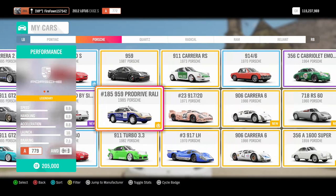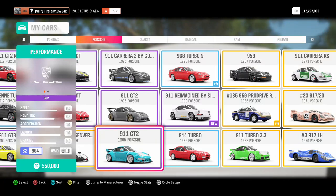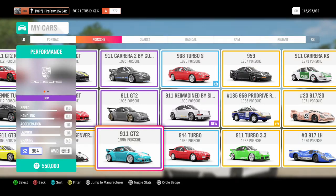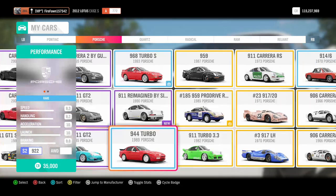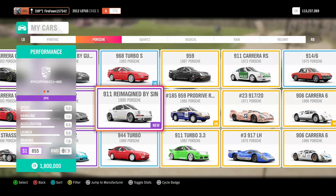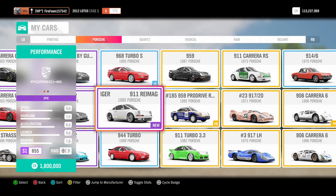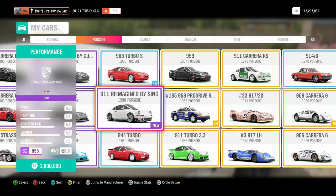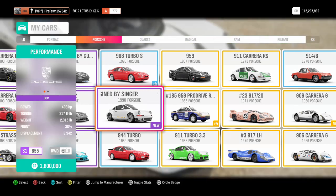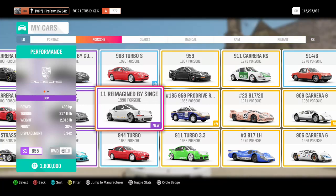Okay hold up - this is my 911 GT2 with a wide body on it, S2 class, fully upgraded. This Singer has no upgrades, it's stock, and it's S1 class - that's crazy. It's got an eight-speed, 7.4 handling, 8.5 acceleration, 9.8 launch - almost 10 launch stock - and 7.8 braking. It's 1.8 million, S1 class. It's got almost 500 horsepower, 317 foot-pounds of torque, and it's 2300 pounds. Super light - I can't wait.